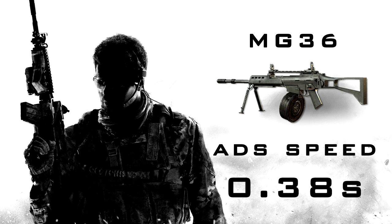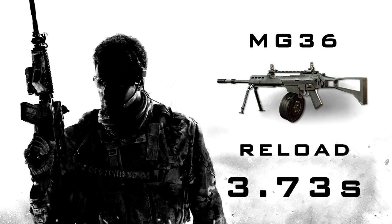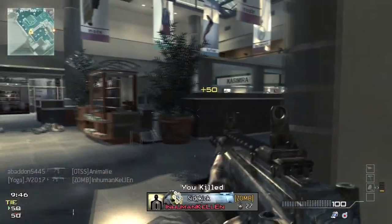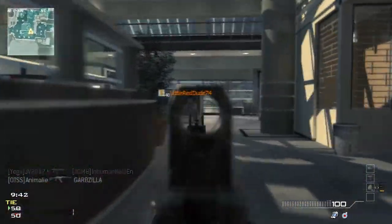The aim down sight speed is a bit quicker than other LMGs at just under 4 tenths of a second. The reload speed is the fastest of all LMGs at 3.73 seconds. The fire rate is average at 769 rounds per minute. The fast reload time of the MG36 keeps you in action much longer than the other slow and sluggish LMGs.